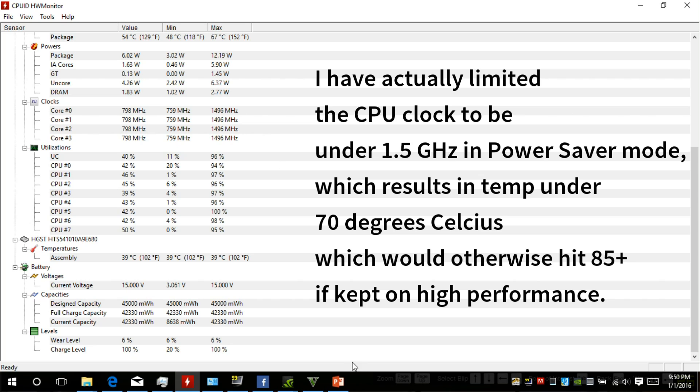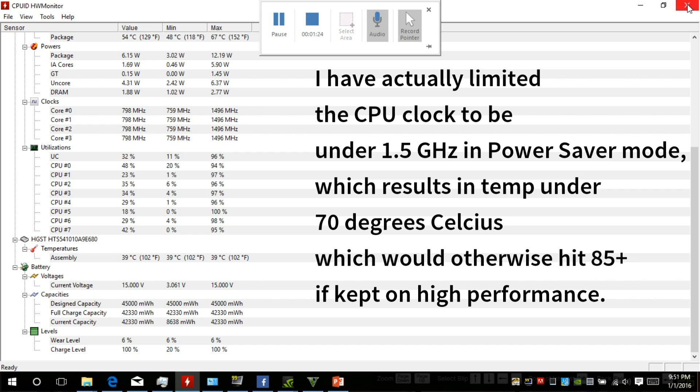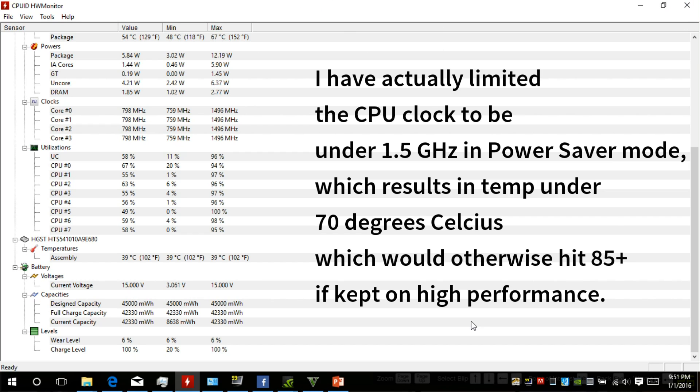1.5GHz and within 70 degrees Celsius is absolutely fantastic for your laptop's life. Unfortunately we couldn't see the GPU readings here — it's probably because it switched back to Intel. But from what I've seen running this game earlier, the GPU does get taxed up to 100%, but the GPU never crosses 75 degrees Celsius. On power saver, it was probably around 72 degrees Celsius. The game is pretty demanding, I do agree.